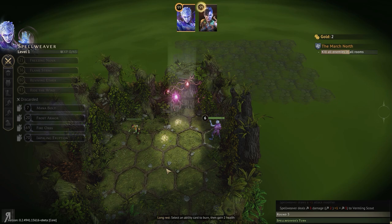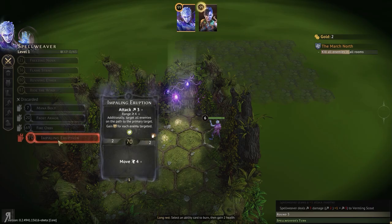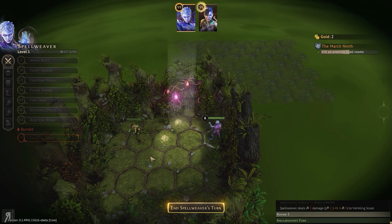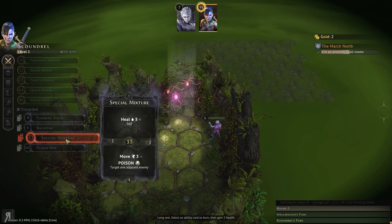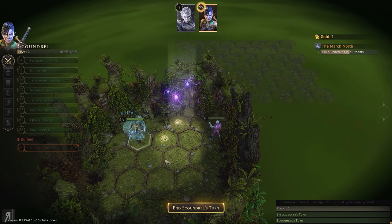Select an ability card to burn. I'm going to probably select impaling eruption — I personally think fire orbs, mana bolt, and frost armor are going to be more useful. And we're probably going to get rid of venom shiv because special mixture is very useful to poison enemies really easily, and it also has the ability to move you into range which I quite like. Venom shiv will be burnt and now we get all our cards back, which is very nice.